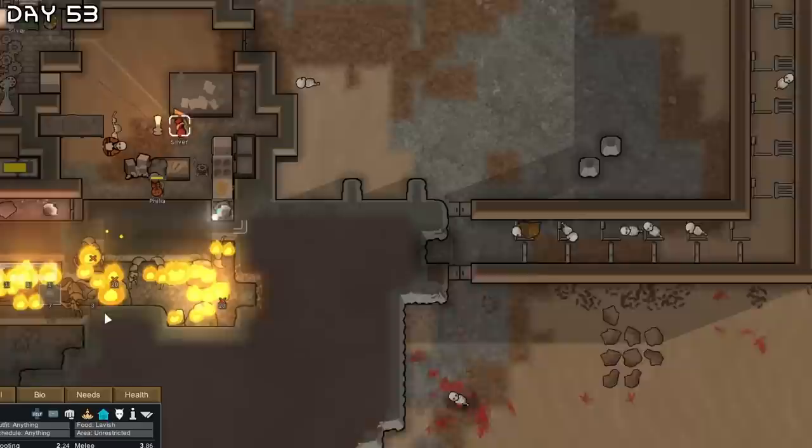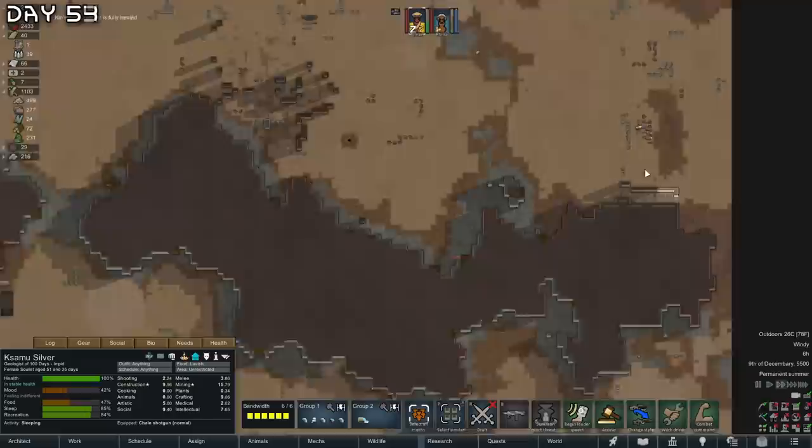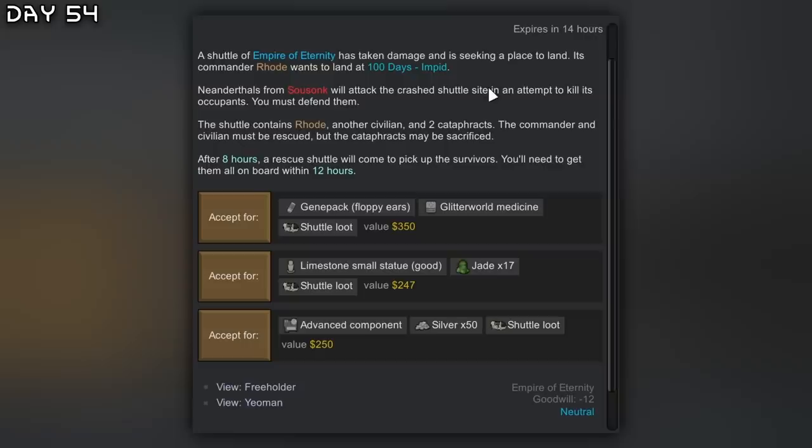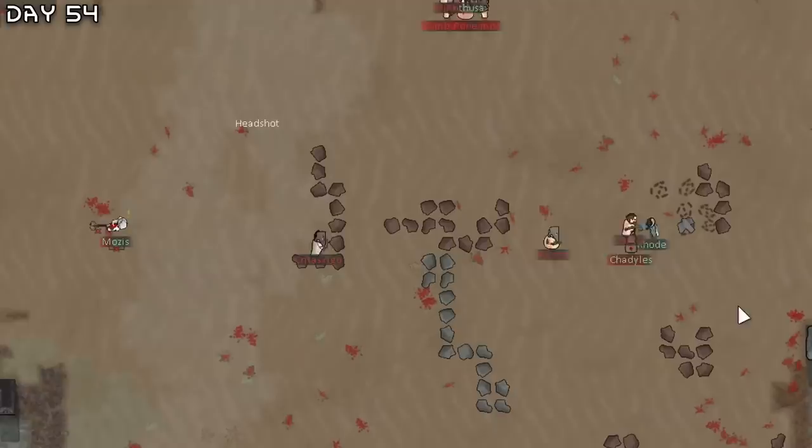I should make a heat kill box — use this as an oven. We will do that. Let's deconstruct all of this. Constructoids are working on the ancient danger. We also need to take care of this mech cluster. New quest — a rescue shuttle. I think I'll take the advanced component. Cargo pods with a pigskin parka.